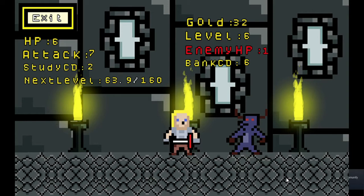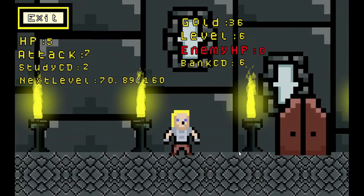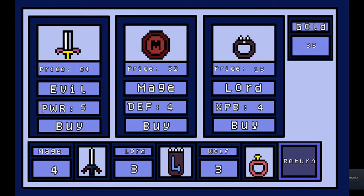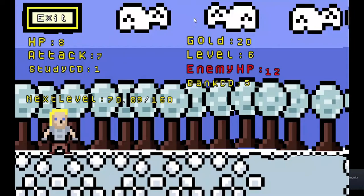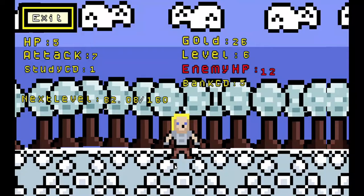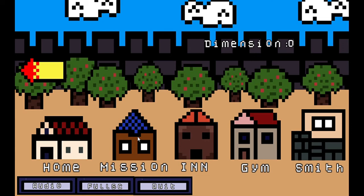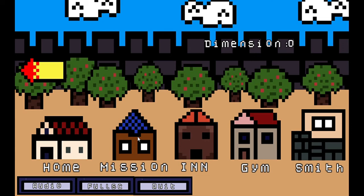These demons aren't really giving us much XP anymore so we might need to go to the next place. Once we get a little bit more gold I might upgrade my ring. Let's see if we can upgrade the sword — it's 64 gold and I don't have enough. Let's see how we do in Iceland — three points of damage, not bad! They're giving some pretty good experience though. We didn't quite make it all the way through. Anyway, I think that's going to be the end of this video. Maybe in the next video we'll grind the cave a bit more and then take on Iceland. Thanks for watching — see you in the next video!